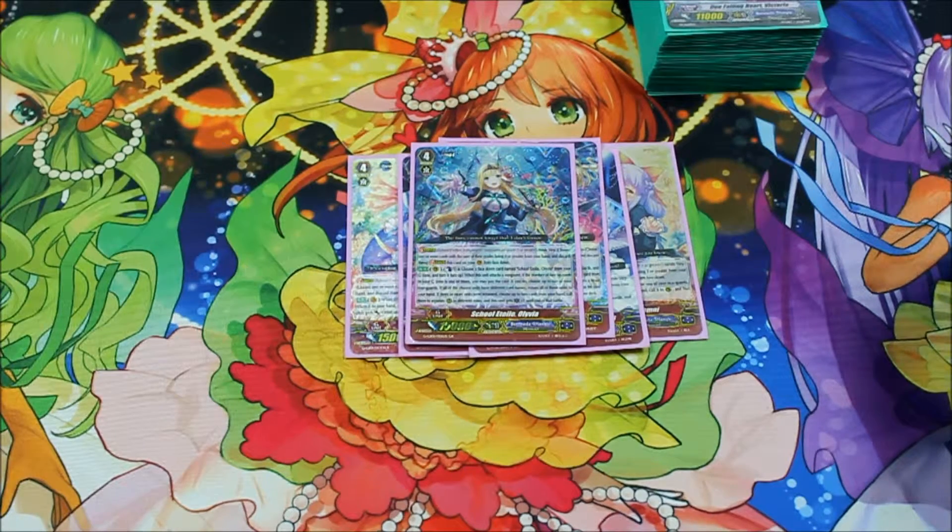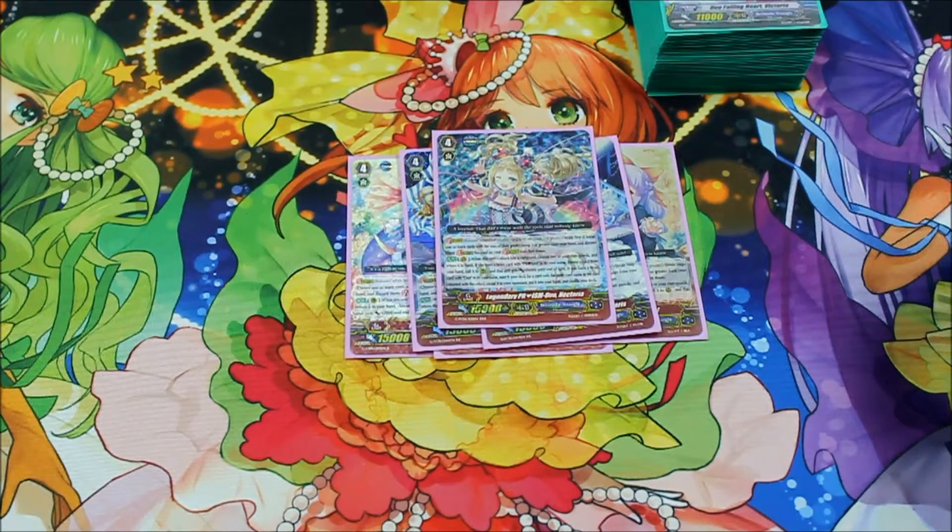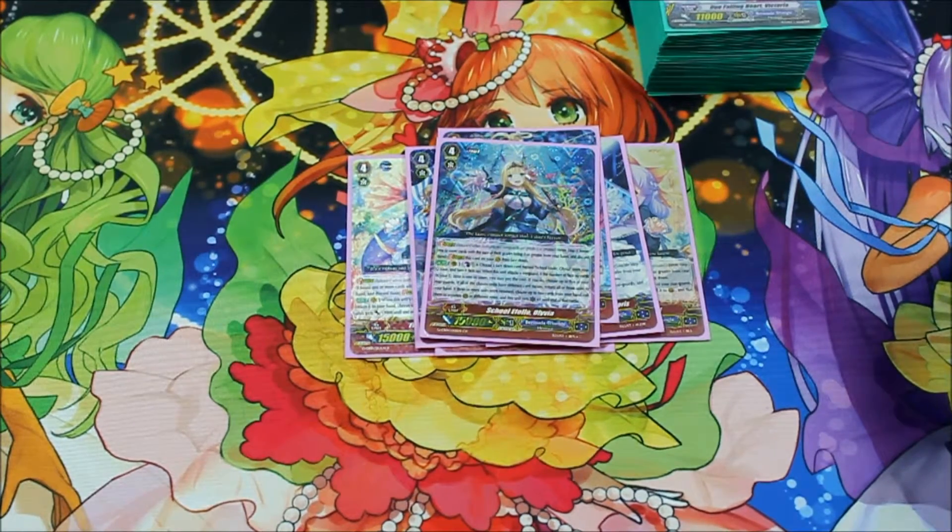Basically, Olivia is probably one of the best strides that Bermudas have, if not the best stride. You choose a face-down card named School Atoll Olivia from your G-zone and turn her face-up. When it attacks a Vanguard, if the number of face-up cards in your G-zone is two or more, you can pay the cost — so you do have to have strode once already. Then she basically acts like a Mirror: you choose up to five of your rear guards if they all have different names, return them all to your hand, and if three or more returned, you choose up to two cards from your hand, call them to separate rear guard circles in different rows, and then it gets one crit till the end of that battle.